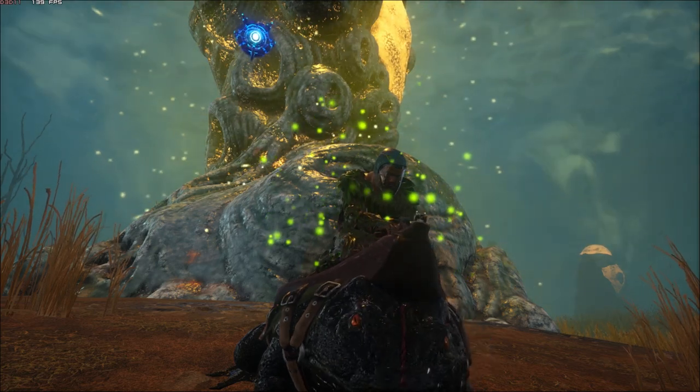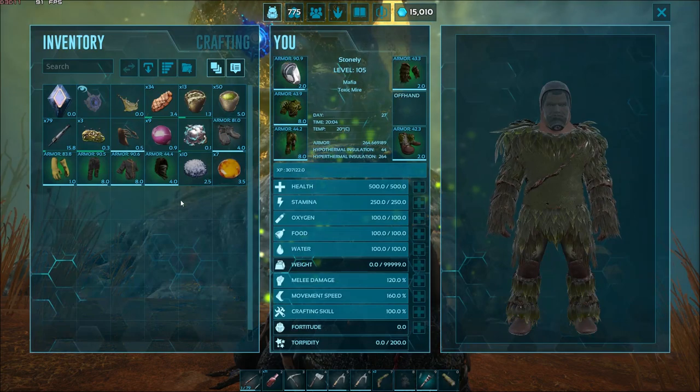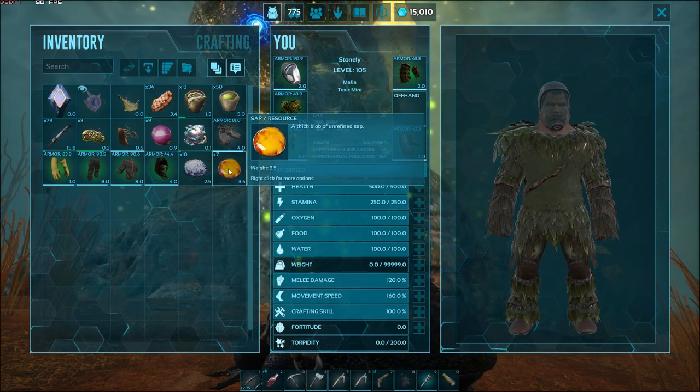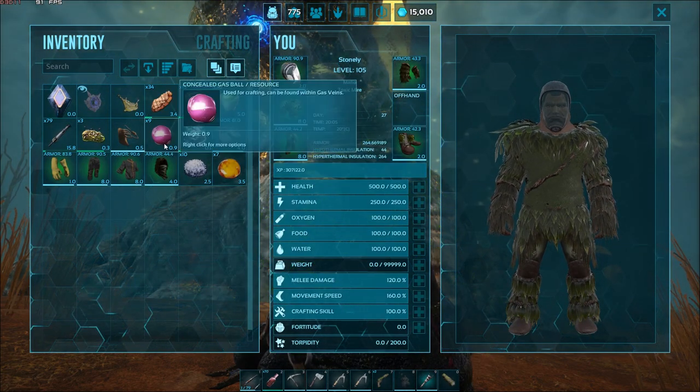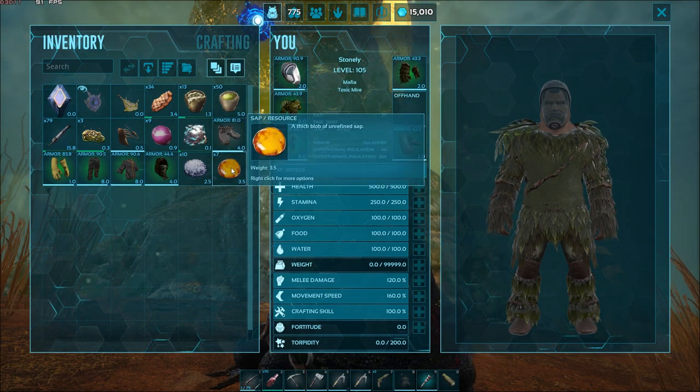That is how to basically farm biotoxin, absorbent substrate — and what else are we getting here? Congealed gas. We're also getting sap. So: congealed gas, biotoxin, absorbent substrate, and sap.